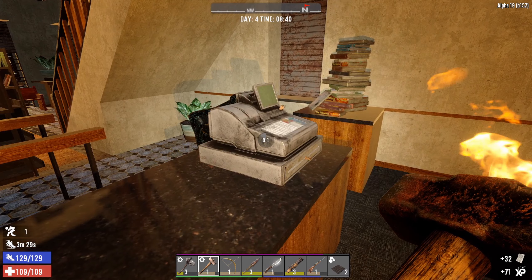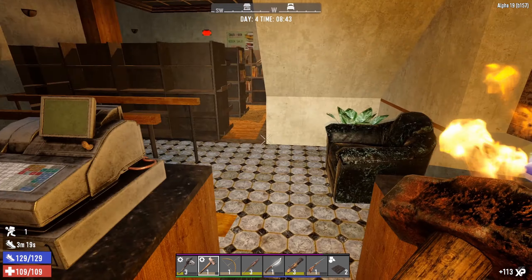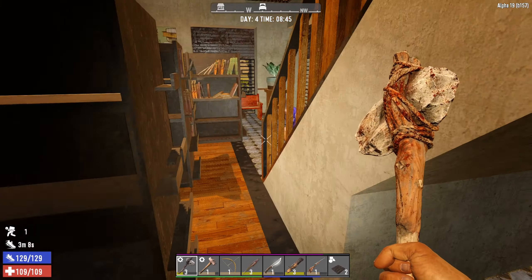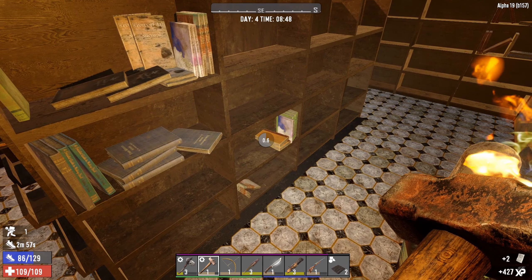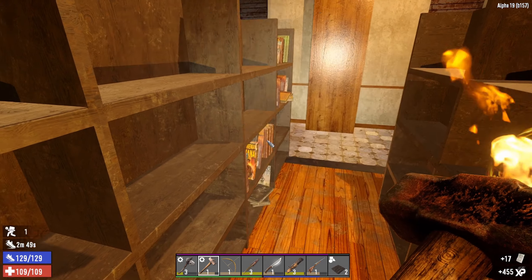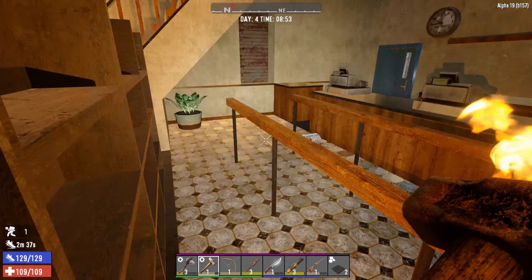Before, everything was very two-dimensional, but a lot of the new assets they've added with the books and the shelves and all this stuff - it really does add to the POIs, it really makes them feel a lot more full. Before they felt very empty. Look at all these bookshelves! Oh she fell on her ass - she survived! Let's check these bookshelves. So far a lot of paper, which makes sense - not all books have got good knowledge in them. Oh okay, so that's double-sided - if I look at this side, the other side is empty. Interesting, I'll have to remember that.